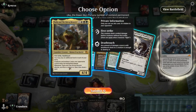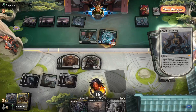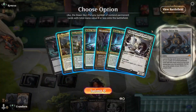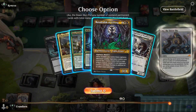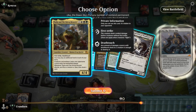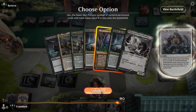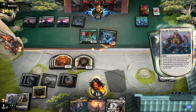So we can get Thalia and the Gitrog Monster, or we get Ratadrabik and just start popping off with multiple Ratadrabiks. It would be really nice to get the new Thalia but I think Ratadrabik is going to be better here. Whatever, let's get Thalia.